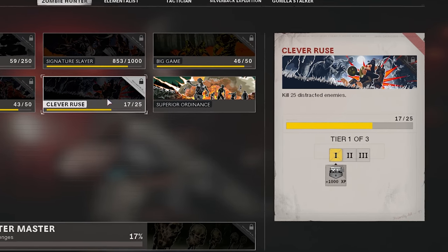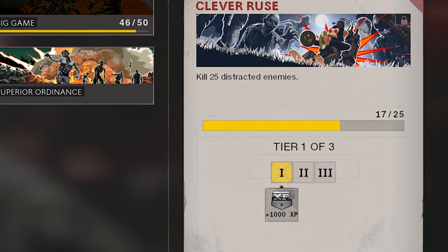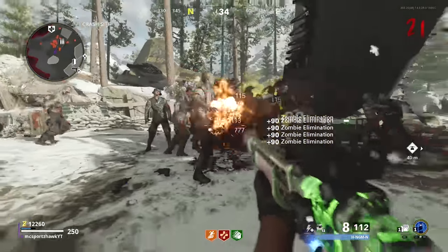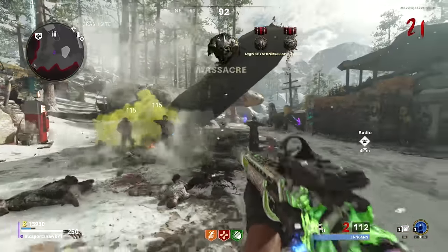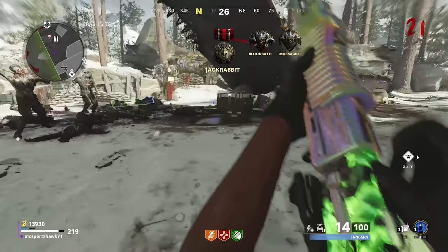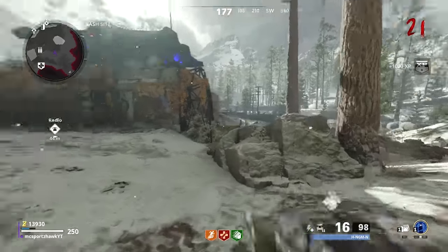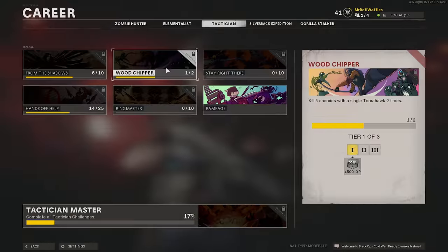One of them is killing 25 distracted enemies and it gives you 1,000 XP. You can do that pretty much in one go by just throwing a decoy down when you've got a full horde of zombies on, let's say round 10, and then killing them all. You can repeat this challenge two more times with higher kill targets as well, so lots of XP to be had there.